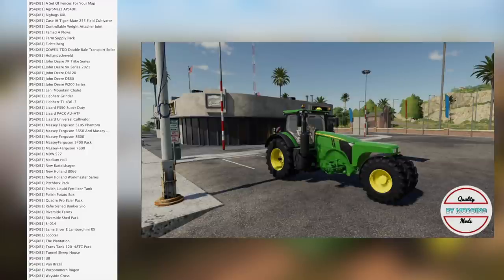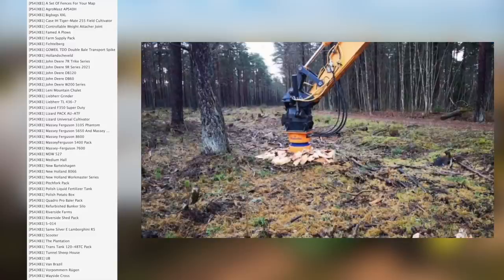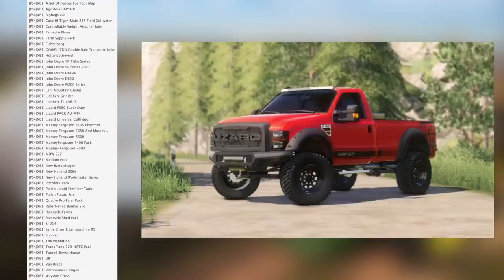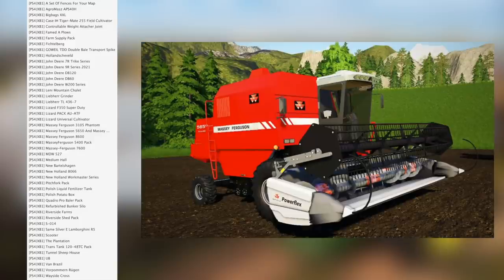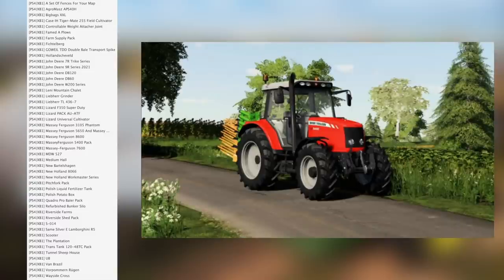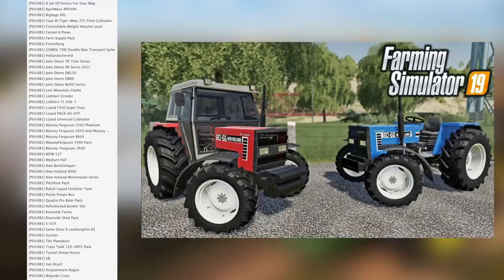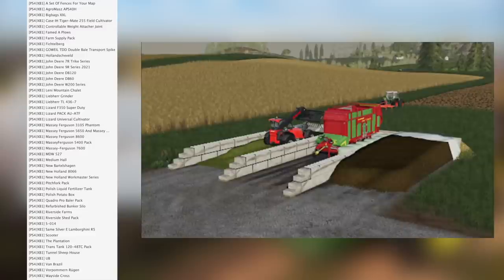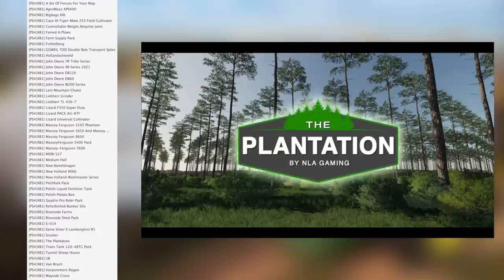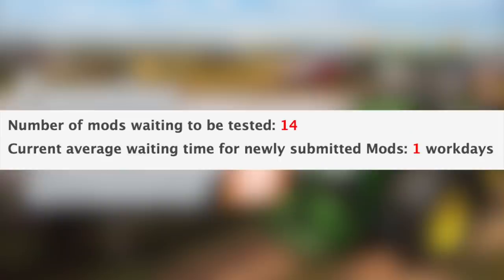Also on console: Victoburg, Guill TDD Double Bell Transport Spike, Hollensfeld, John Deere 7R Trike Series, John Deere 9R Series 2021, John Deere DB 120, John Deere DB 60, John Deere W200 Series, Lenny Mountain Chalet, Libra Grinder, Libra TL 4367, Lizard F350 Super Duty, Lizard Pack AU ATF, Lizard Universal Cultivator, Massey Ferguson 3105 Phantom, Massey Ferguson 5650, Massey Ferguson 8600, Massey Ferguson 5400 Pack, Massey Ferguson 7600, Empty W527, New Bartelschagen, New Holland 8066, New Holland Workmaster, Pitchfork Pack, Polish Liquid Fertilizer Tanks, Polish Potato Box, Quadro Pro Baler Pack, Refurbished Bunker Silo, Riverside Farms, Riverside Shed Pack, S014 Semi, Silver E Lamborghini, R5 Scooter, The Plantation, Transtank 12048, TC Pack, Tunnel Sheephouse, UB Van Brazil, Repom, and Rugen and Wayside Cross.